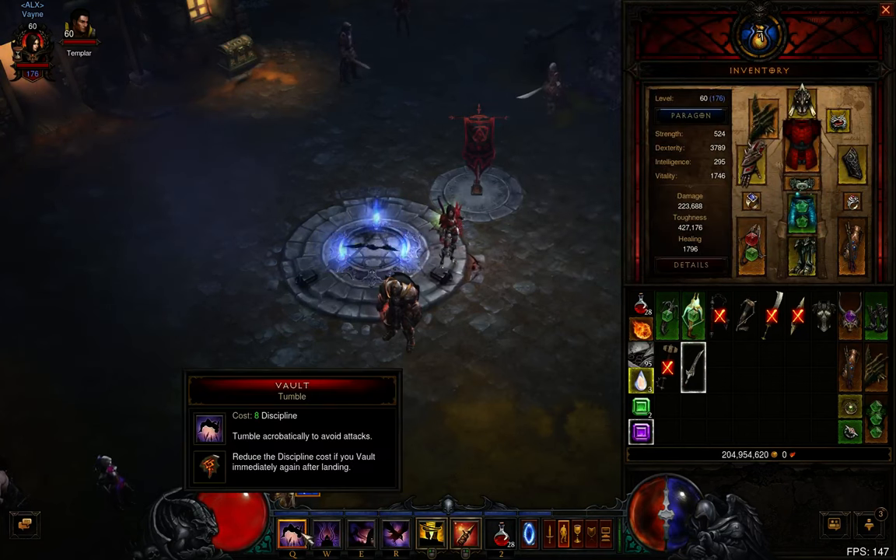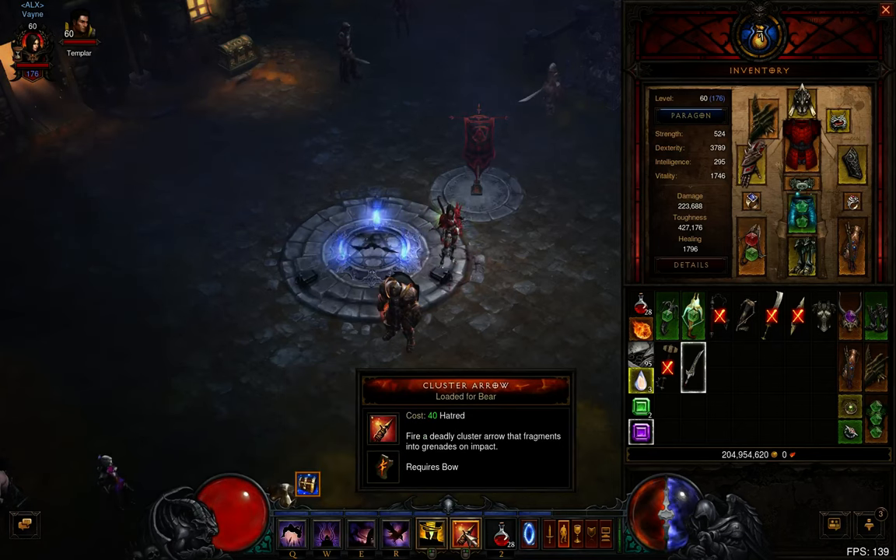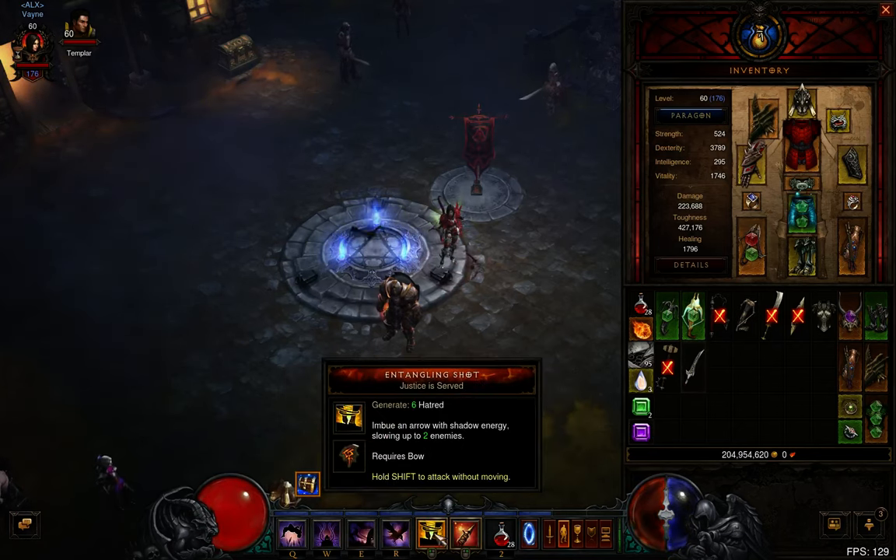Other than that, it's really just a bunch of stuff to keep you alive, plus bat companion for the increased hatred regen, and then loaded for bear on cluster arrow. The cool thing is entangling shot slows, and if you're using Call of the Week, you deal more damage and it's also fire, so that's good.